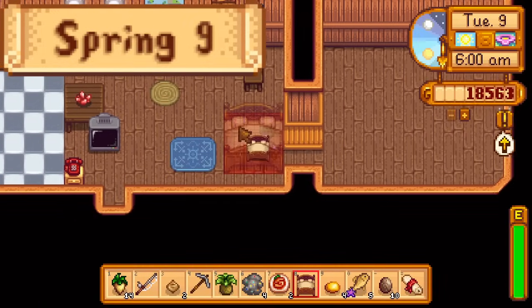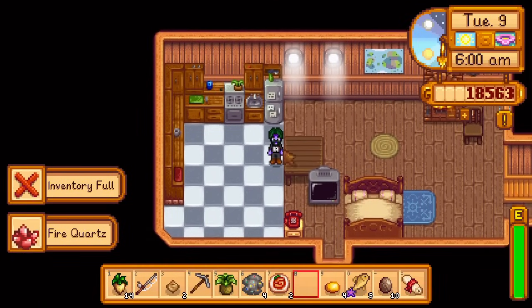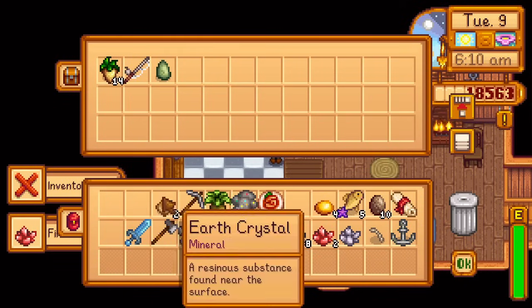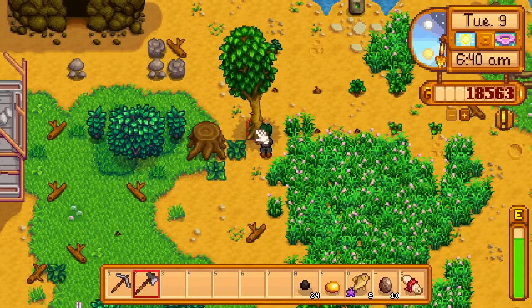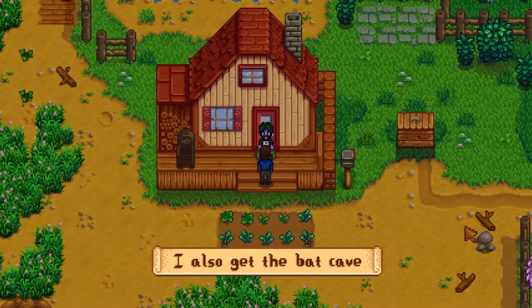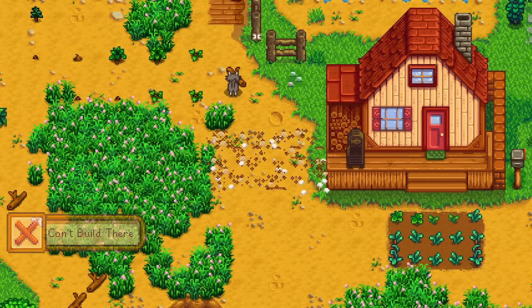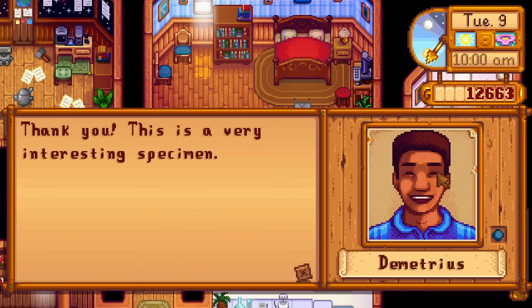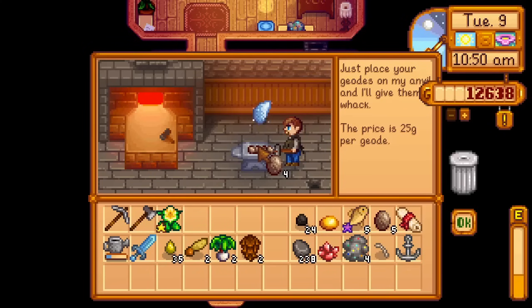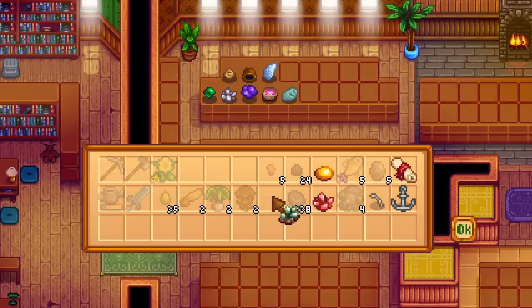Day 9 of spring. The house upgrade is done, which means I finally have storage. I move my new bed to the front of the house, store more items in the fridge, and chop a few trees while waiting for the carpenter shop to open. Once the shop opens, I buy a coop and place it next to the house for easy access, using my money to buy the rest of the wood I needed. I also give Demetrius a large gift. Then I open my geodes and submit my gems, minerals, and artifacts. I have 15 items when I'm done.